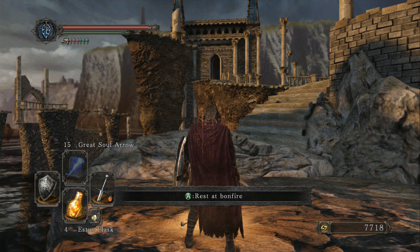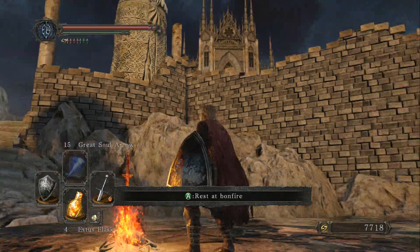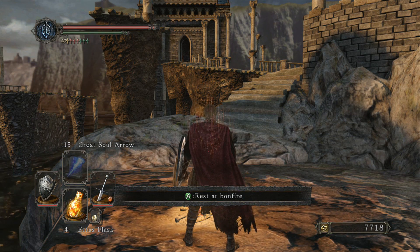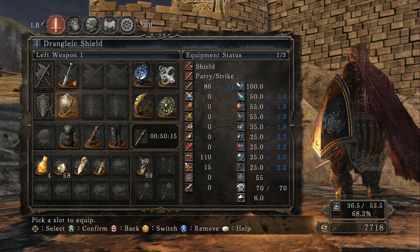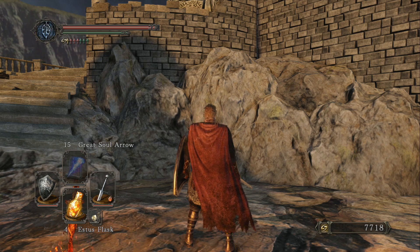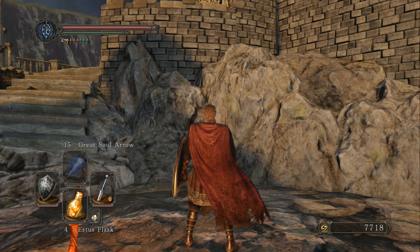Hey there guys and welcome back to Dark Souls 2. In the last video we made our way to the new area, Heide's Tower of Flame, after we defeated the Pursuer boss fight and took care of the rest of the stuff in the Forest of the Fallen Giants, such as getting the Drangleic mail set. If you're wondering where to get the Drangleic shield and armor set, you can check the last video. Also we activated the tower at Belfry Bastille so we can fast travel back there later.